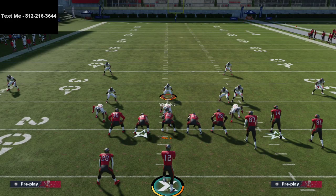We break down every single way you can get pressure in my nickel 3-3-5 wide ebook. We also show you how to stop the run, stop a lot of the meta formations, and use the best coverage principles in the game. If you haven't picked up that defensive guide, there's a link in the description. If you'd like a free sample of the ebook, hit me up via text — my cell phone number is 812-216-3644. Thanks so much for watching, and we'll see you on the live stream tonight right here on YouTube at 10 p.m. Eastern time.